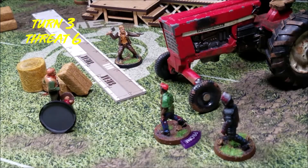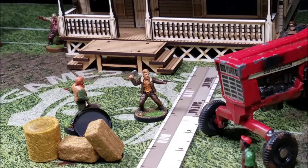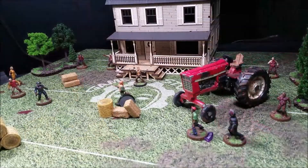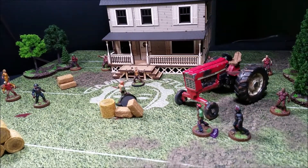Start of turn three: threat at six. We need to get Otis and Carl to the house, so we move him an inch forward and three inches to the left to go around the hay bales. Second action with Otis: try to lower the threat again — no luck. For Rick, we move him four inches toward the house with a single sneak action. Kill zones are clear.